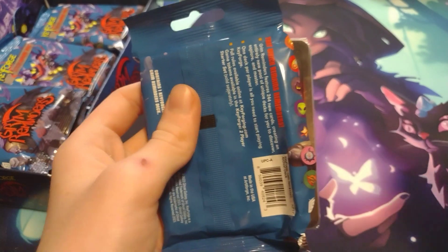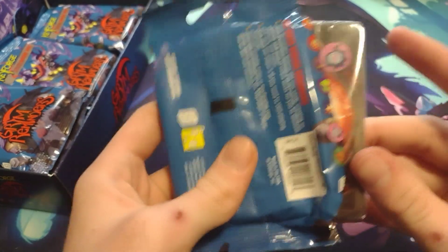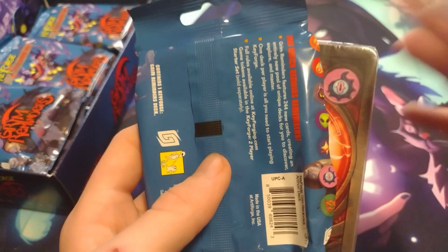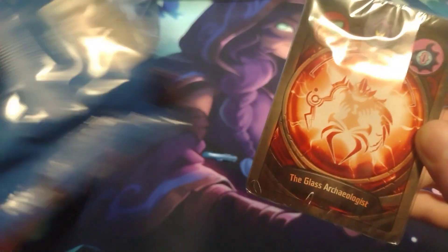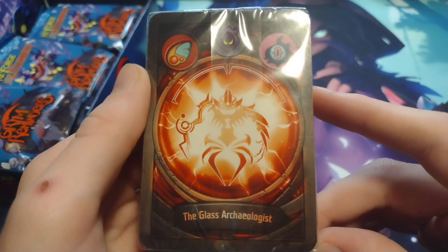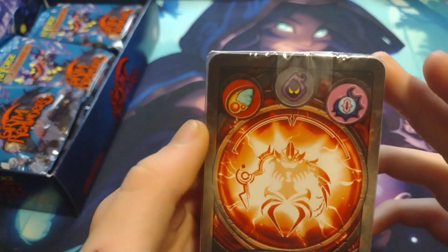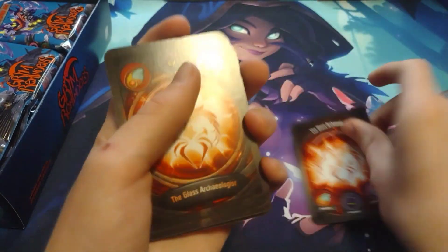As I was opening it, it slipped a little bit and I think I saw there might be a Revenant — but I didn't look at it fully, so hopefully... I have no idea what the Revenants are so we'll just have to see. Anyway, we got Unfathomable, Geistoid, and Equidon — some of my favorite houses from the set actually. Looks like it could be a pretty decent deck, especially if there's a Revenant. So without further ado, let's get this deck open.